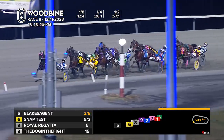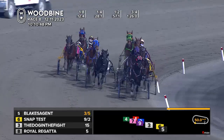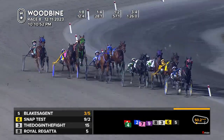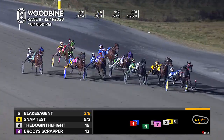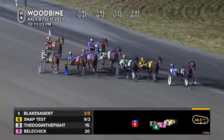Coming up will be the three-quarter stop for favorite Blake's Agent. He's got just over a length lead on the pocket-sitting Snap Test, and long shot The Dog in the Fight trying to get closer — 1:26 to that third panel. Blake's Agent will try to finish this one out. Snap Test doesn't have anywhere to go right now, The Dog in the Fight on the outside keeping him in the two hole. Closing from the back is Belichick as he starts to roll.